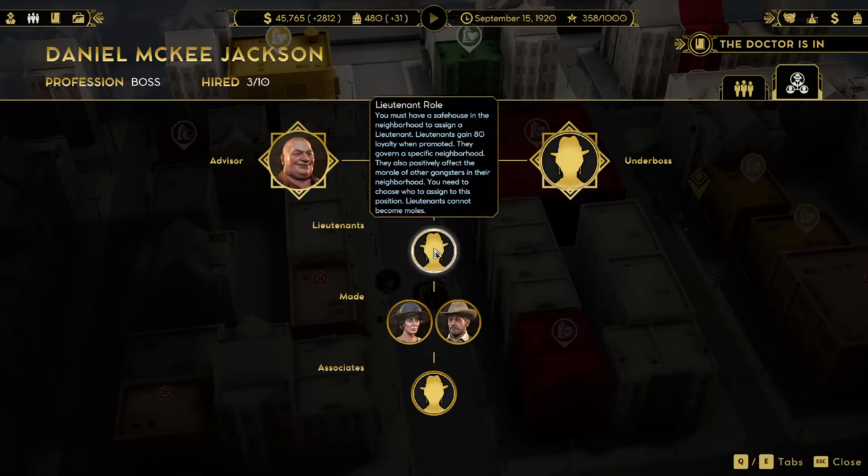You can see here I do not have any lieutenants. To have a lieutenant you must have a safe house in a neighborhood to assign a lieutenant. Lieutenants gain 80 loyalty when promoted. They govern a specific neighborhood and also positively affect the morale of other gangsters in that neighborhood. You need to choose who to assign to this position.